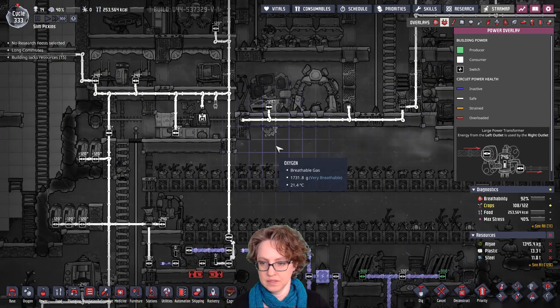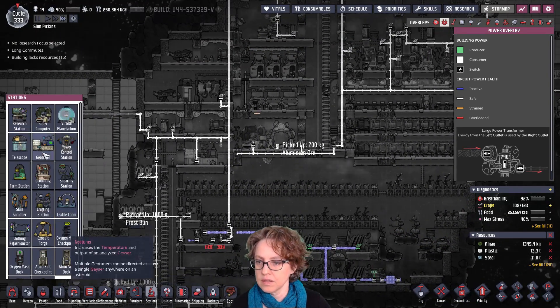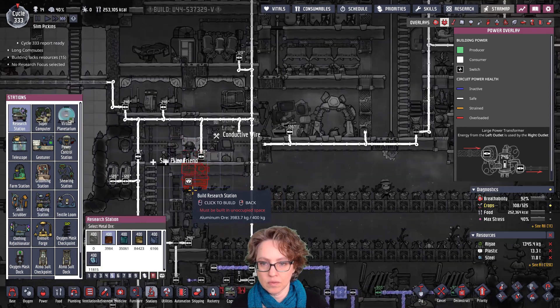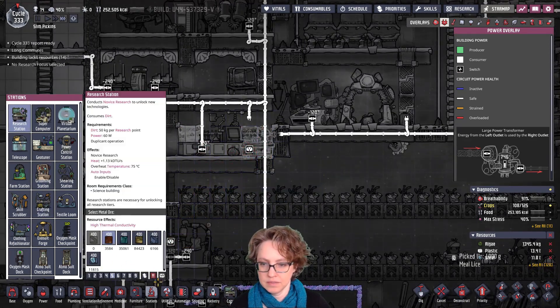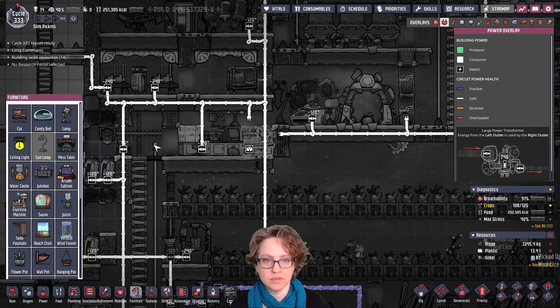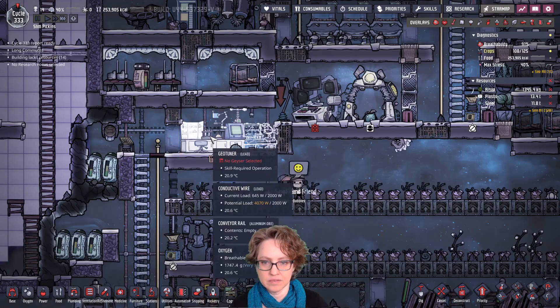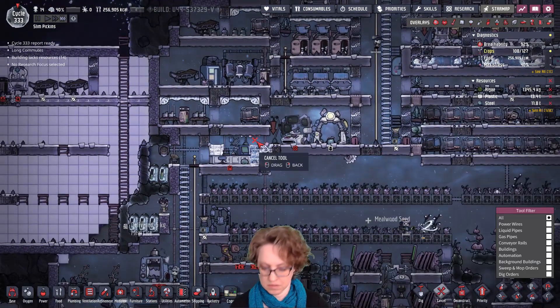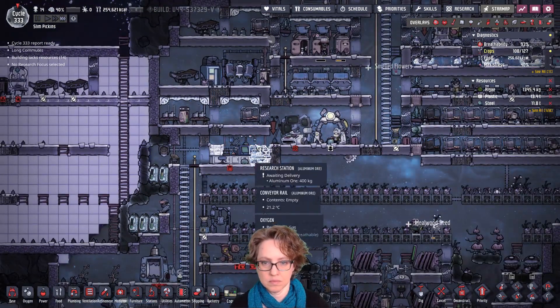And then where's our station here? This one can go right there. And then we need a light. I don't know if the pod counts as a light source. Oh, it does. So I don't need a light.